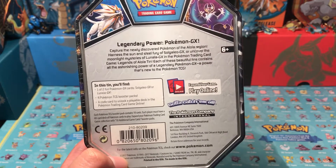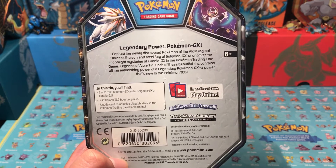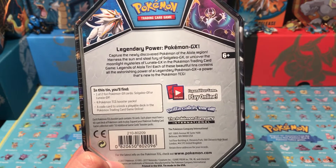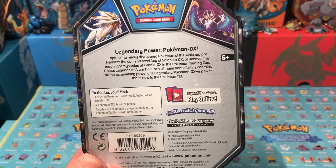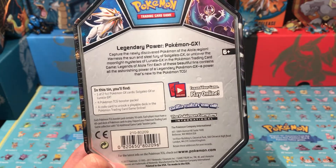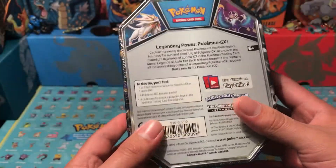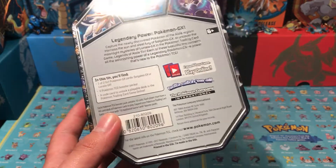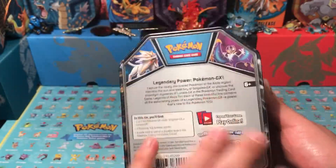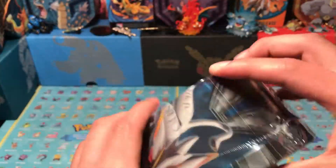Legendary Power Pokemon GX — capture the newly discovered Pokemon of the Alola region, harness the sun and steel fury of Solgaleo GX, or uncover the moonlight mysteries of Lunala. The Pokemon Trading Card Game Legends of Alola tin contains one legendary GX Pokemon promo card, four booster packs, and a code card to unlock a playable deck in the online TCG. Let's go ahead and crack into this!